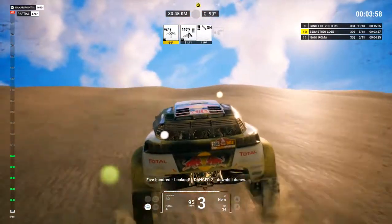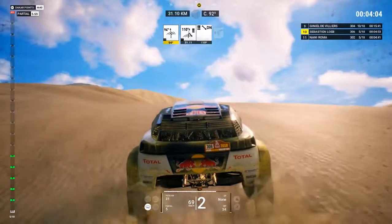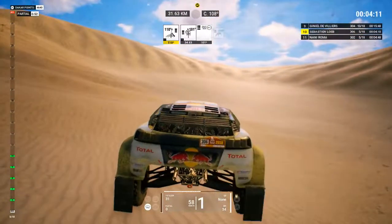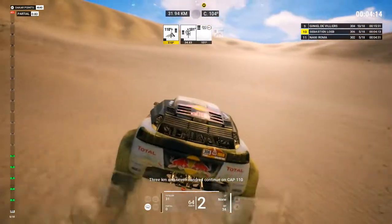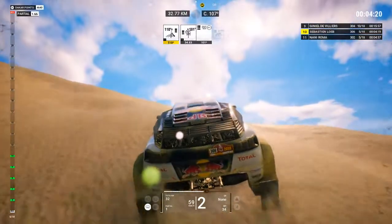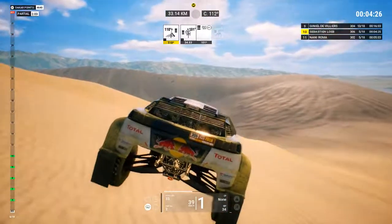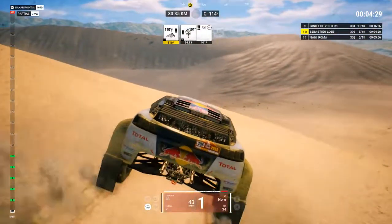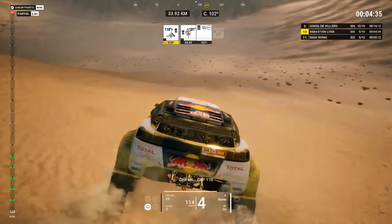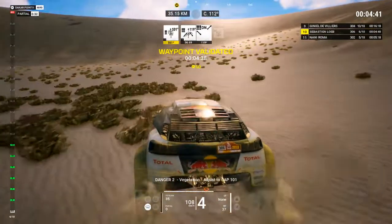500, look out, danger 2, downhill dunes. Danger 2, downhill dunes, cap 110. 3Ks and 700, continue on cap 110. 1K, cap 110, attention, vegetation. Danger 2, vegetation, adjust to cap 101.